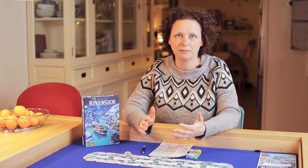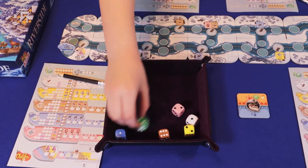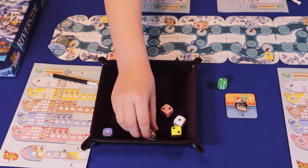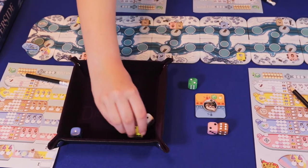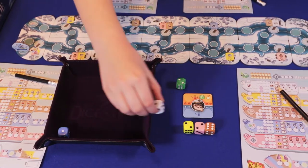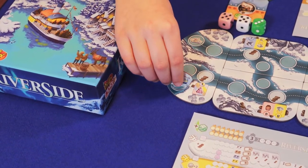After all players have taken their passengers on an excursion, the next round begins. The captain rolls the dice again, places them above and below the captain tile, and every player chooses the die they want to use. The cruise ship sails on until finally the anchor space is reached — the game ends immediately.